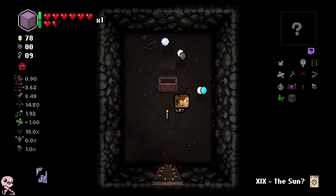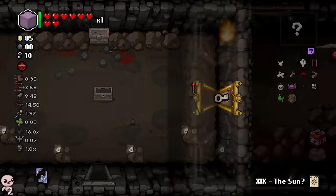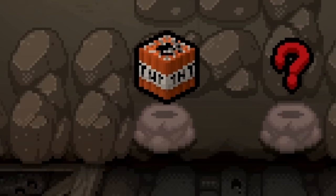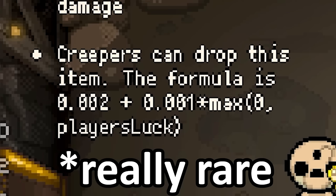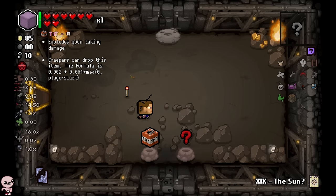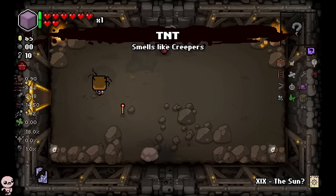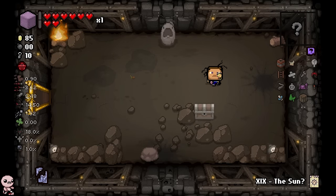This character cannot stop getting money — Steve is constantly rich. Wait a minute — it's TNT! It explodes upon taking damage, and creepers can drop this item. So I just explode when I take damage? Okay, cool — yoink. I'll take it, it's the Minecraft item and I don't care about anything else.